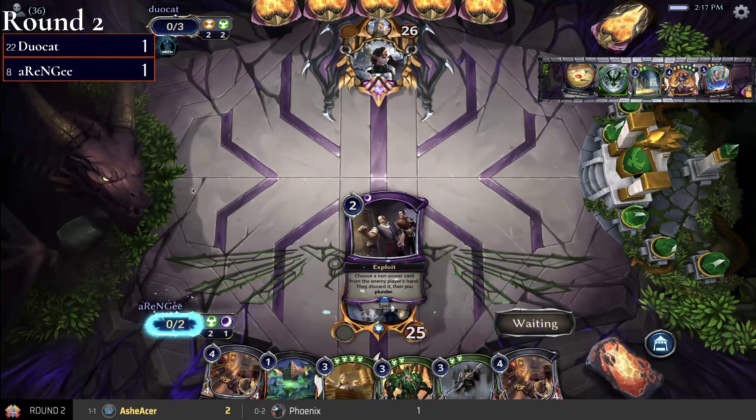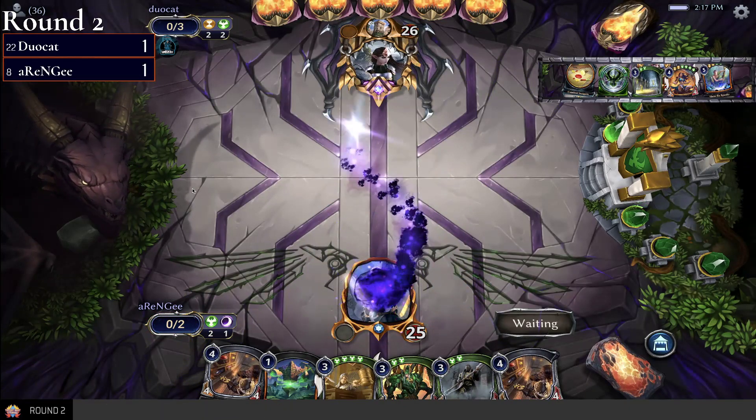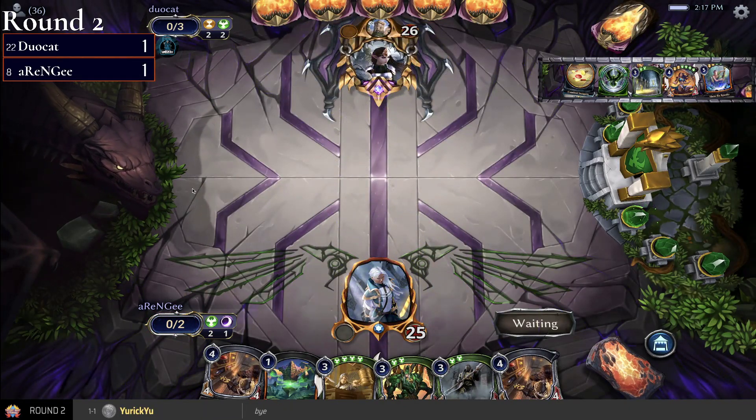Exploit is kind of like power ramp. You can plunder away Pillar of Progress for duocat, get that ramp on. Next point is going to be a nice turn to play for rng — disrupt duocat's plan a little bit, plunder away, make sure you hit your third power.